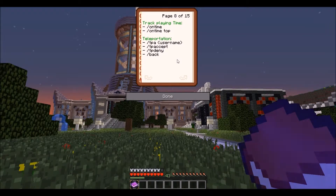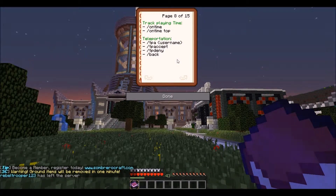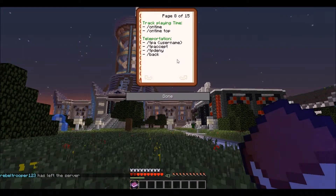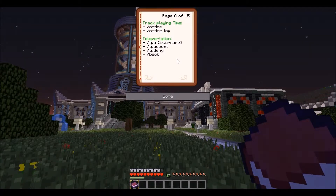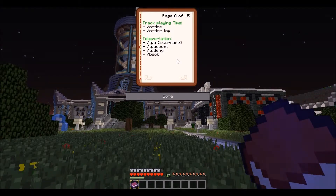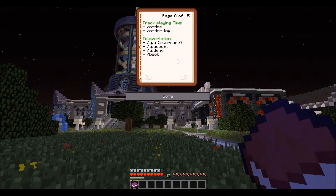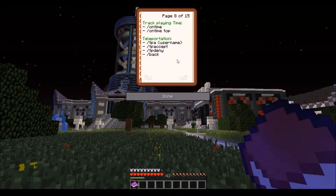For teleportation: slash tpa here asks another player to come to you, while slash tpa asks them if you can go to them. Slash tp accept and slash tp deny accept or deny a teleportation request. Slash back is a very useful command — I'm not sure who has access to it, but I think guests cannot use it and members can.